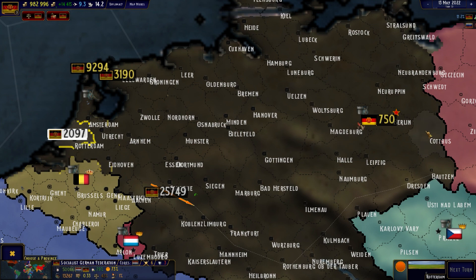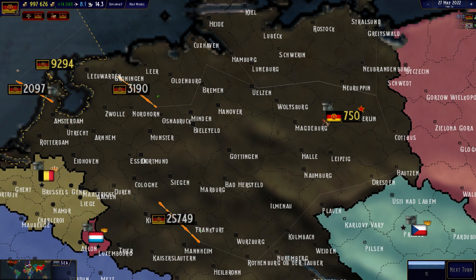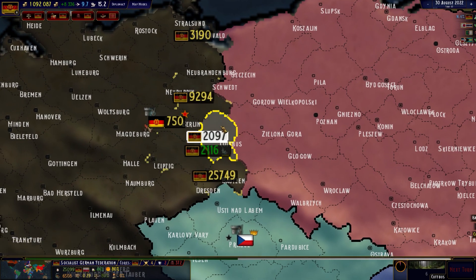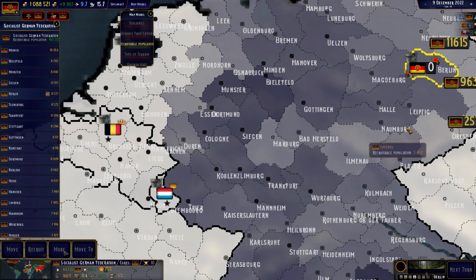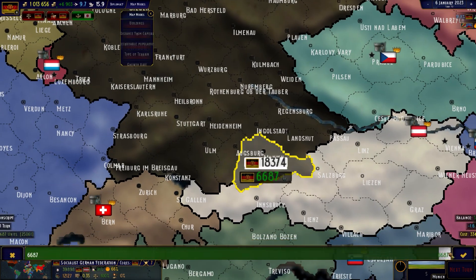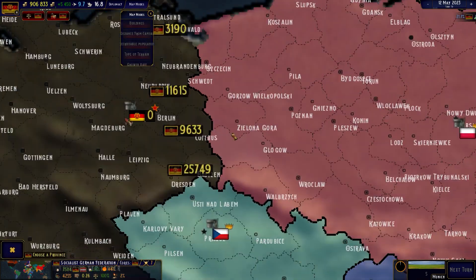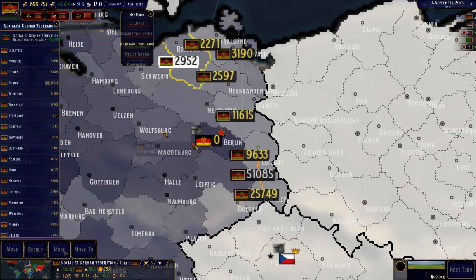Poland is a good spot to start — always go with Poland first. It gives you more and besides, it prevents Russia from intervening. Russia would like to intervene in our wars and would take Poland themselves, so this is my method: always take Poland first. It's the main move.